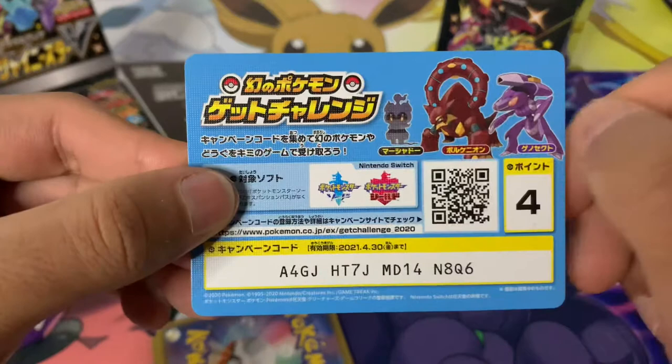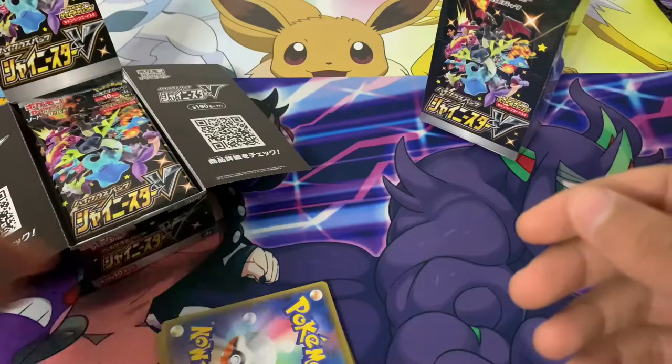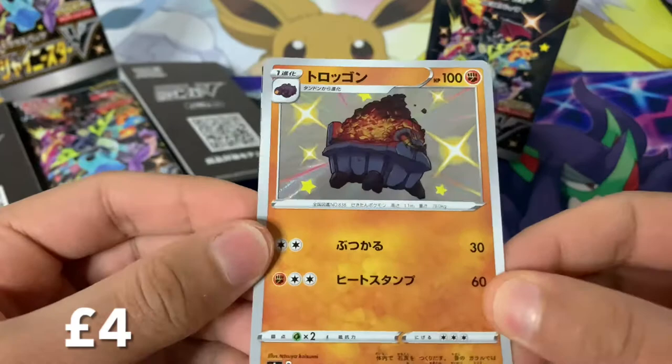The Mystery Gift gives you one of Marshadow, Volcanion, or Genesect, and I don't think it's region locked. I will be showing the code cards as I usually do in my videos. I don't think there's any card trick with these — they are reprints pretty much of Sword and Shield sets running from Base Set all the way to Vivid Voltage.